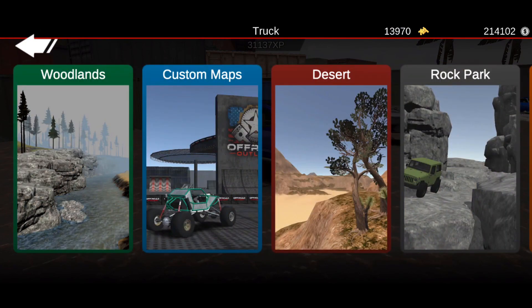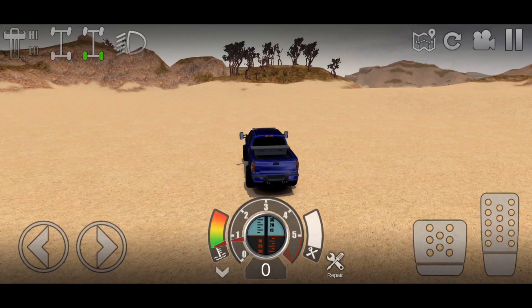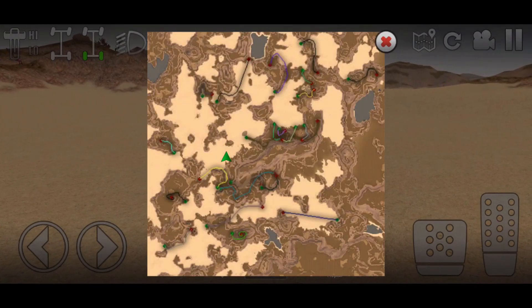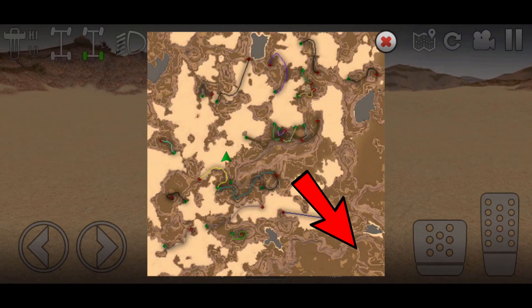The first thing you're going to want to do is go to single player desert. Now that we're inside the desert map, we're going to pull up the map on the top right of the screen. It's actually going to be right there — we're at the bottom right of the map, so let's go ahead and make our way over there.